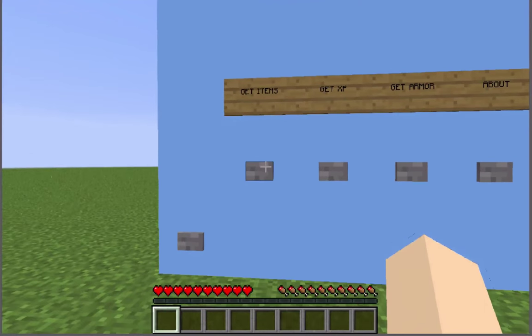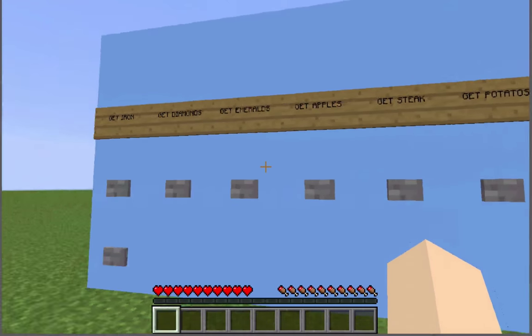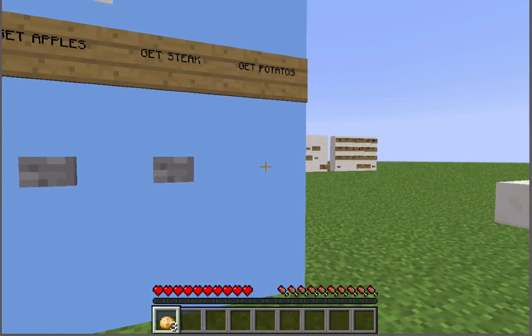I'm going to go ahead and click get items. It brings us to a different menu. So now we have a huge variety of options that we can choose from. I'm going to go ahead and hit potatoes, and give myself some potatoes.